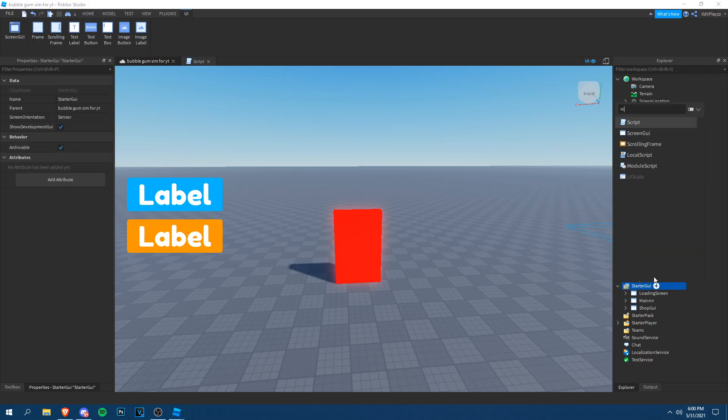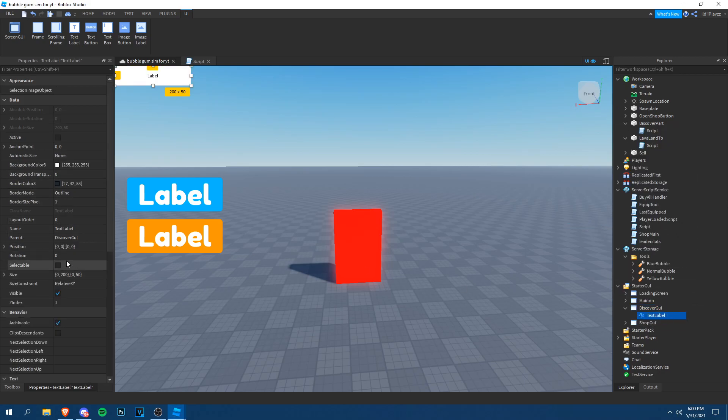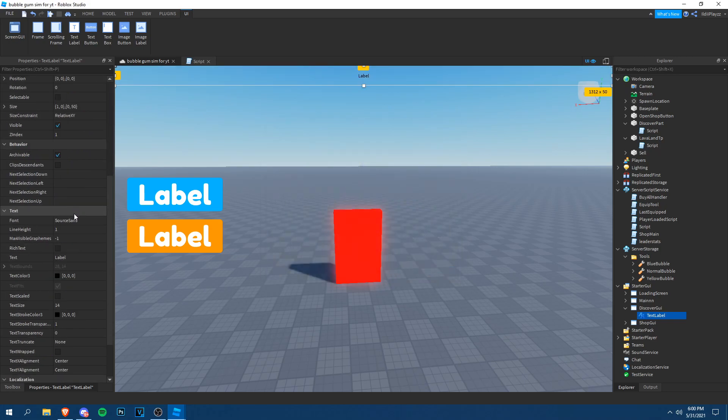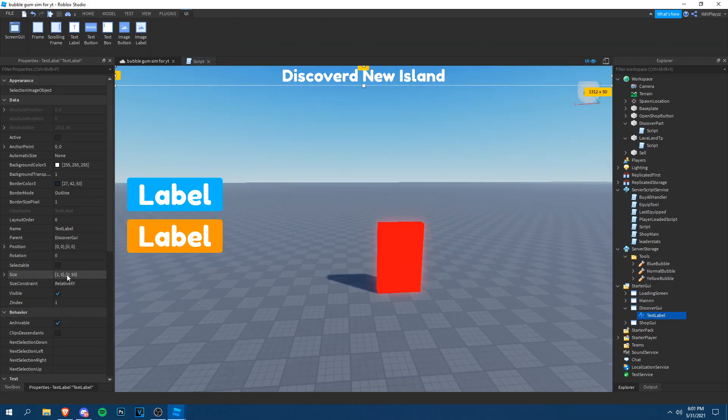Let's add a cool GUI for when you discover the island. Add a ScreenGui, name it 'DiscoverGui'. Add a TextLabel, set the size, set background transparency to one, font color to white, and write 'Discovered New Island'. Set the position to off-screen initially — something like one, one — so it can slide in.